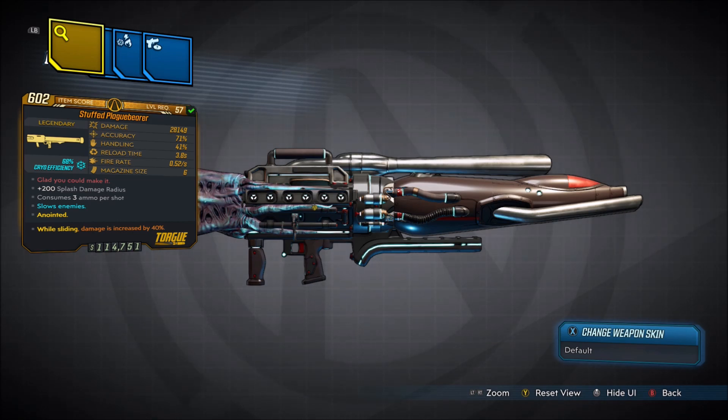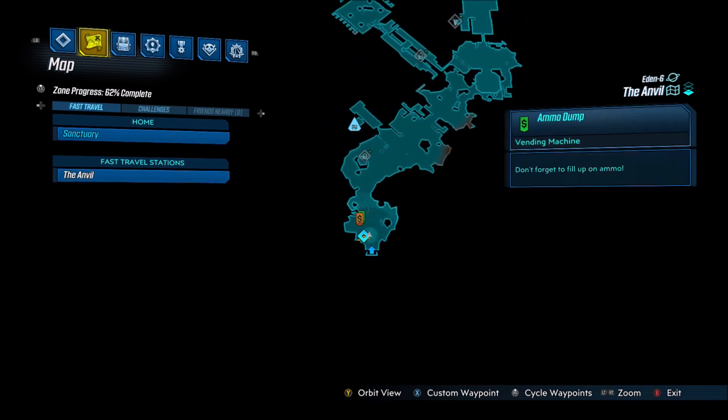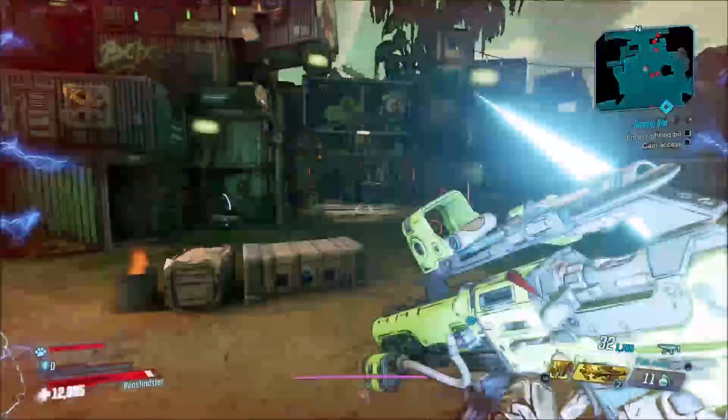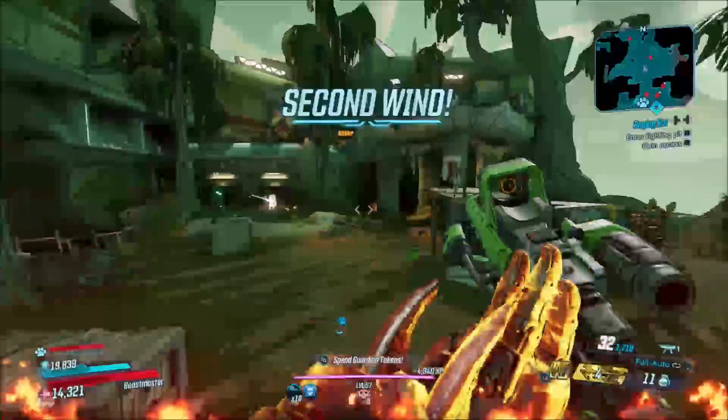This is a stuffed Plague Bear — you can get different prefixes. This one deals cryo damage; you can get any element on it except for non-elemental. In order to get this weapon, you want to fast travel to the Anvil. We're going to be farming Warden for this drop. You have to get to the quest called Hammerlot, which is during a main story quest.